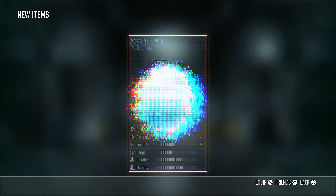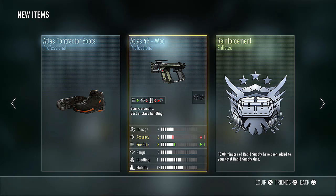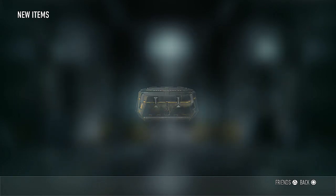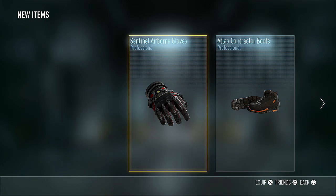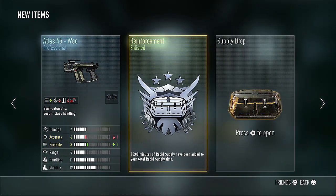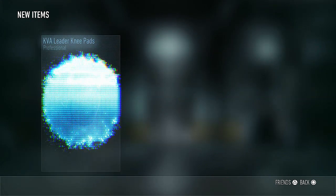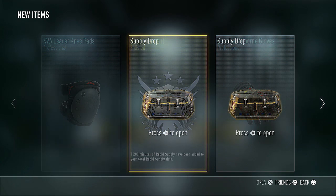Moving on to the next set, we have the Atlas 45 Wu, some rapid fly time, and some Atlas Contractor Boots. Those look okay but they are professional. The Atlas 45 Wu actually looks pretty cool — it has a mandatory akimbo attachment, which might actually be helpful in going for the camos. Next we have some Sentinel Airborne Gloves — those actually don't look too bad at all, but I already have some elite gloves, so I won't be needing those. And in the last supply drop of the set, we have KVA Leader Kneepads and some Enlisted Rapid Supplies — nothing too special, but nothing too terrible.